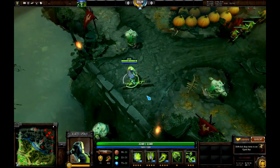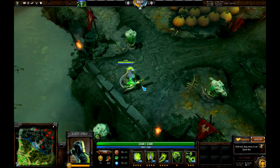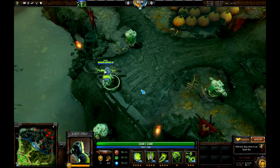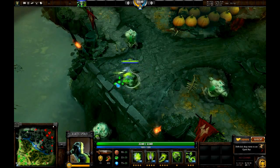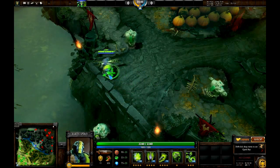Hey guys, this is just a little demo of how I use configs to minimize the micro involved in playing Earth Spirit, and help me to more consistently aim with less involved.